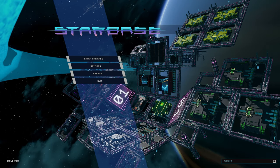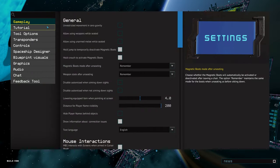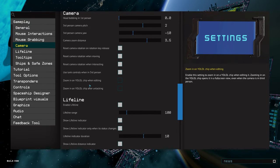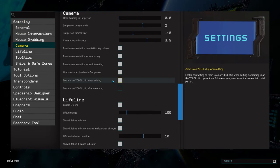Before we actually jump into the game, I'd like you to go to the settings, the Gameplay tab and turn on the Unrestricted Movement in Zero Gravity option. Then go to the Camera tab and turn on Zoom in on YOLO chips while editing.